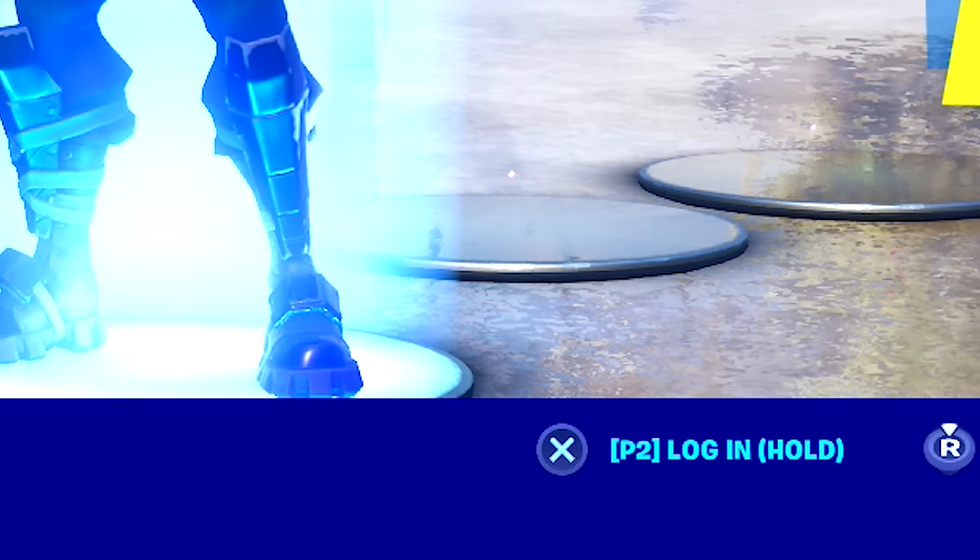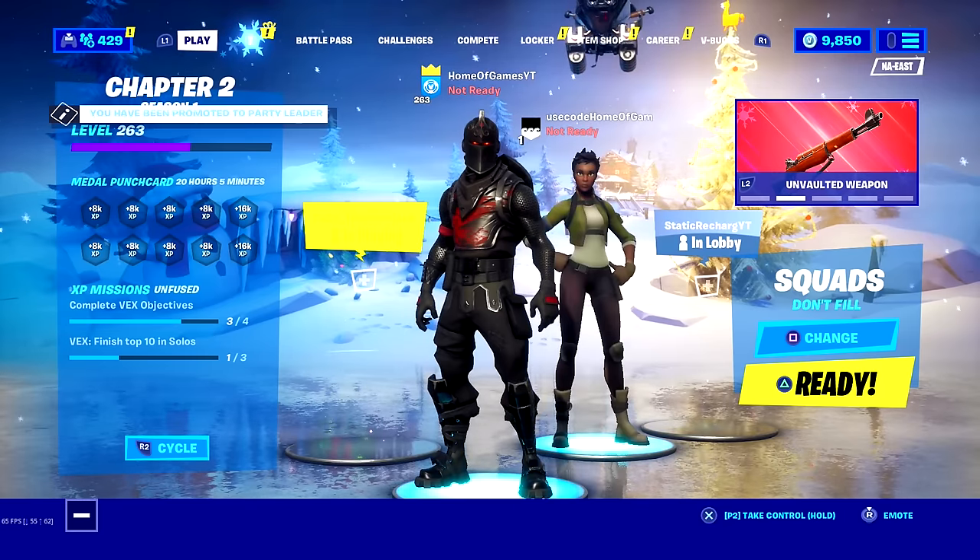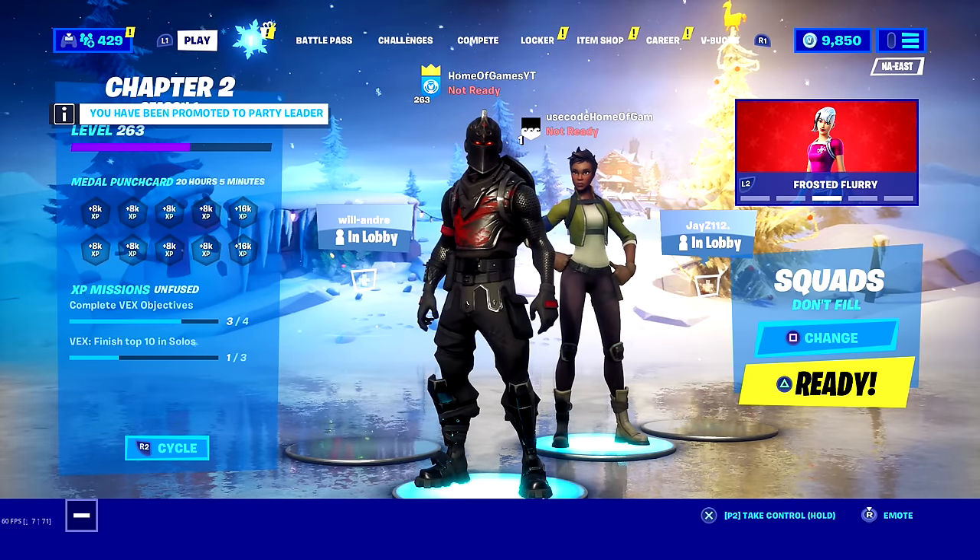Then after that, if you did it correctly, in the bottom right of the screen you will see a button that says hold X to connect player 2. All you got to do is simply hold X, or whatever that button is on whatever console you're doing this on, and your second controller will be connected — and boom, you're ready to go and start playing split screen.